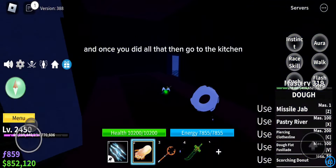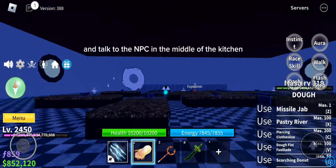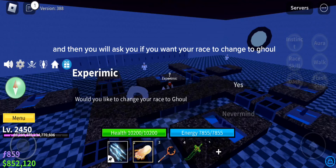And once you did all that, then go to the kitchen. And talk to the NPC in the middle of the kitchen. And then they will ask you if you want your race to change to Ghoul.